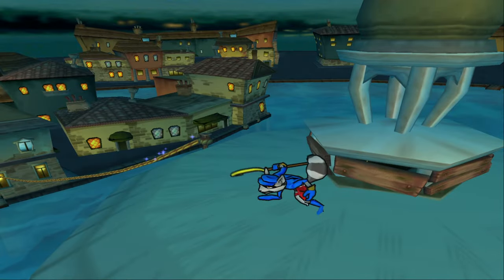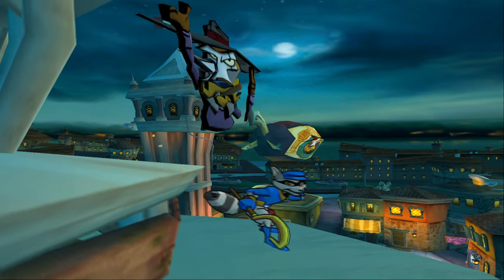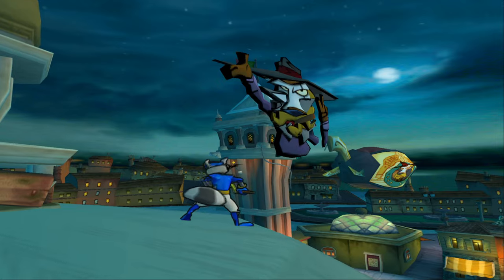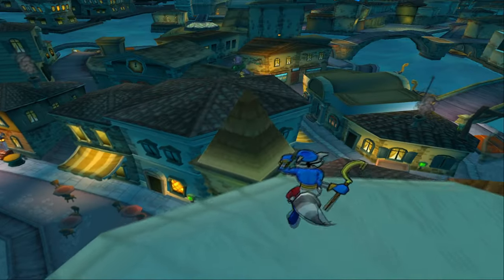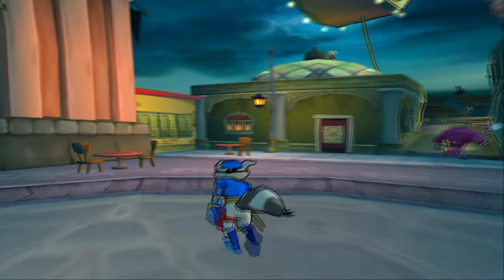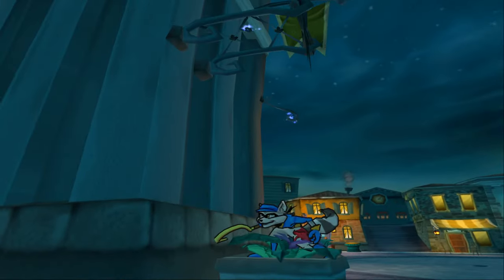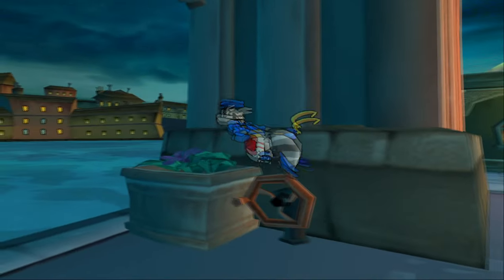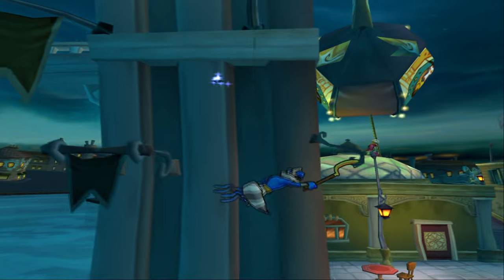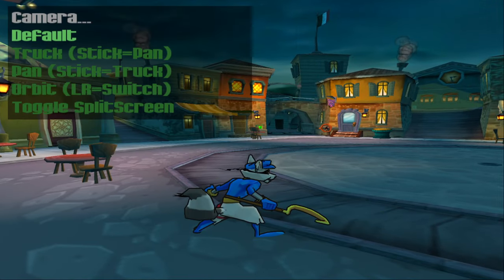Let's go over here to this big sign of... what's his name? The main boss. Okay, listen — I run a Sly Cooper channel, I know what his name is. Don Octavio. I was losing my mind there for a second. You can usually get up here just by doing a little trickery, a little Master Thief moves. You can get pretty high up here.